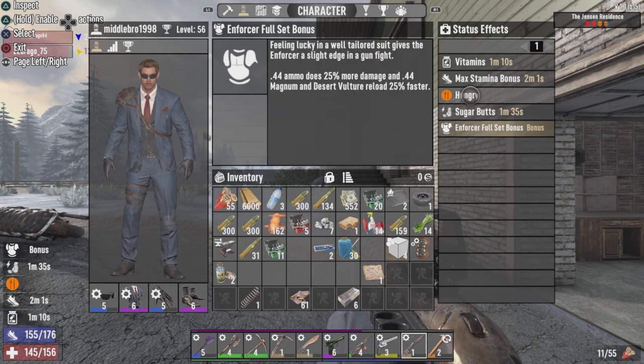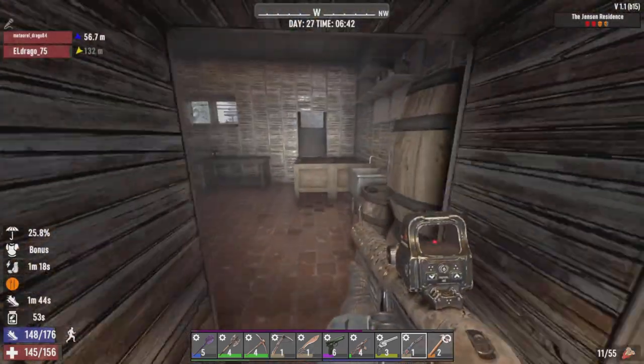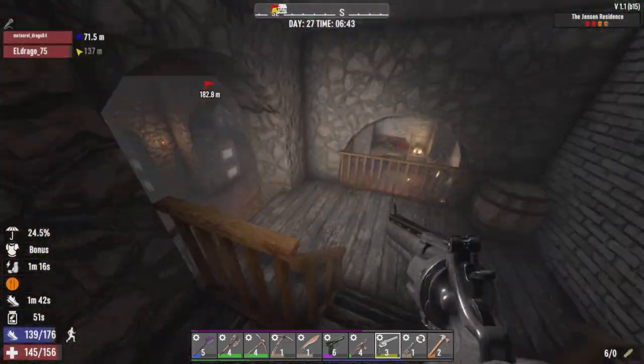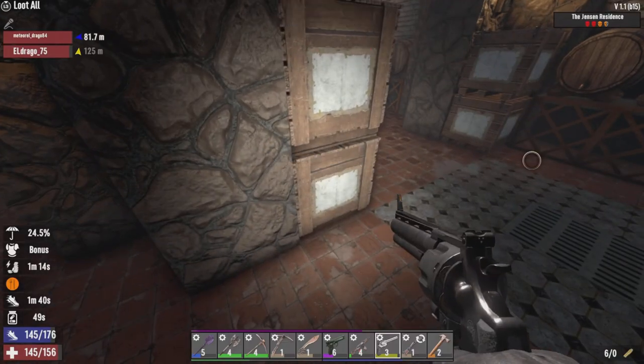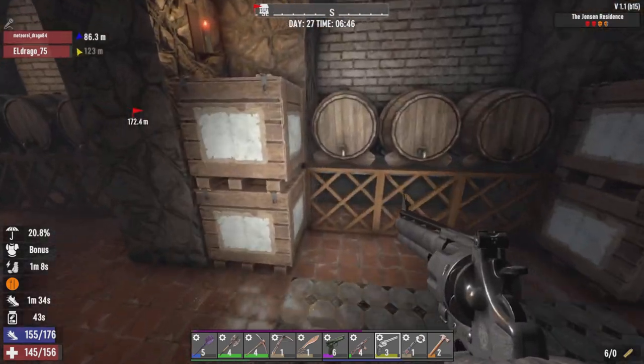Keep in mind guys, this actually depends on tier. So it's like, say if I had one piece of tier 1 armor, I would only get the tier 1 bonus. But basically all of my 44 Magnum will right now do 25% more damage and reload 25% faster. That applies to the Desert Vulture as well. So that's a slight little upgrade to me.